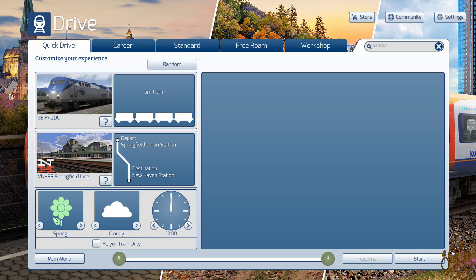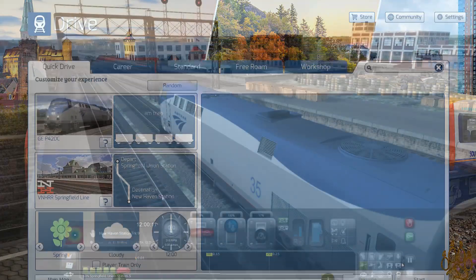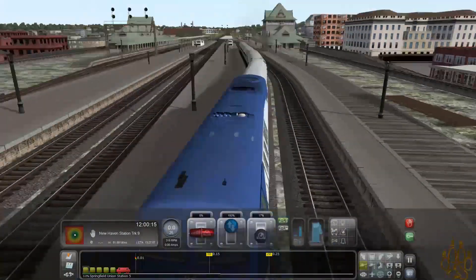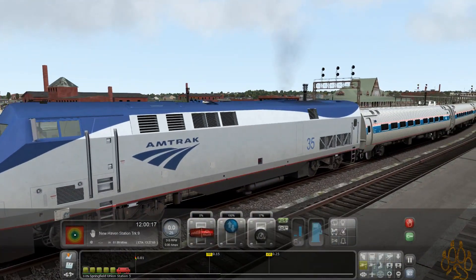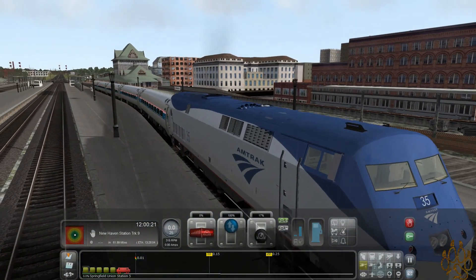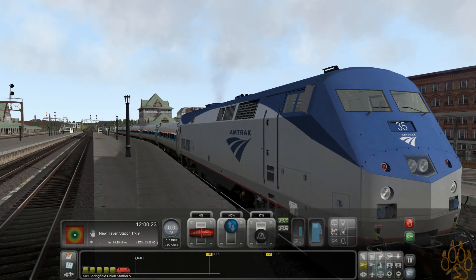This was the first one that I wanted to do. We're probably going to end up putting it into two different pieces. Here we are with the Vermonter, everybody. The graphics — I feel like the locomotive and the train itself look great. The city is okay. Overall, I'm really happy with it.